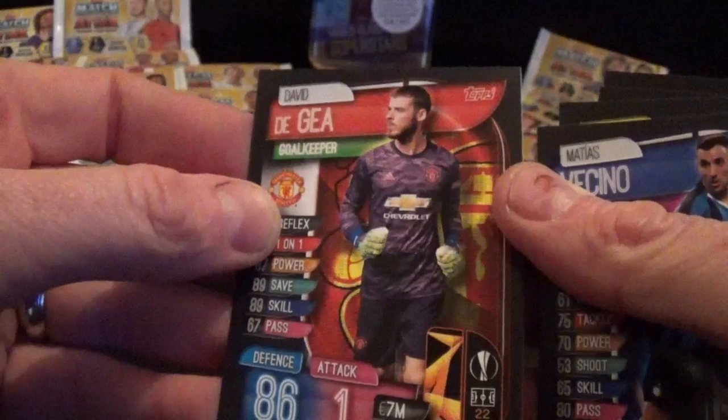Willy Bolly for Wolves, Bellerin, Roberto, Mende, Alcaesa, Vecino, and David De Gea base card. I think we might actually need that base card in our collection - we only need one or two cards to complete the Manchester United team.